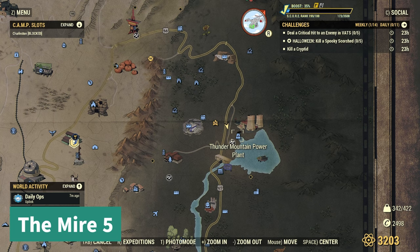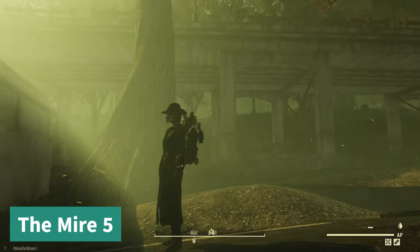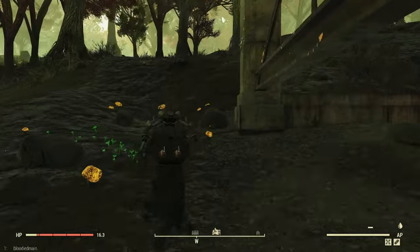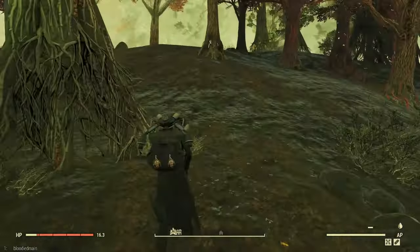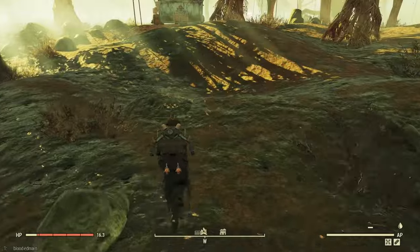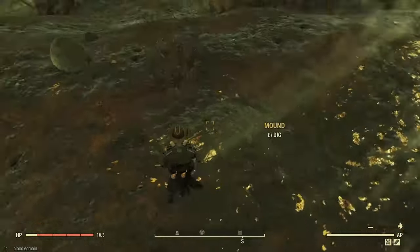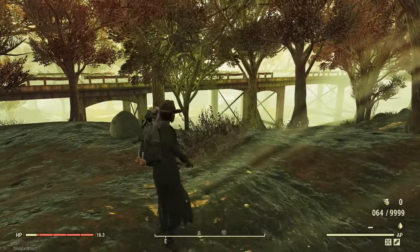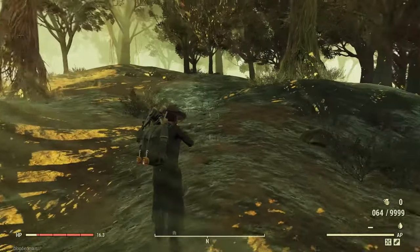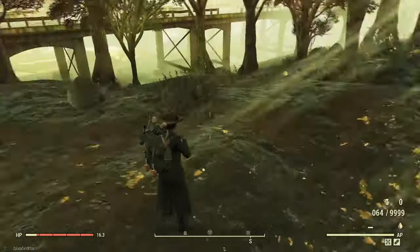For mire number five, this one's actually really tricky to see. You kind of just go here and hug right to the holes. The mound is kind of in the middle of where all these rocks are — kind of hard to see. You look for those big rocks and you'll find it right there.